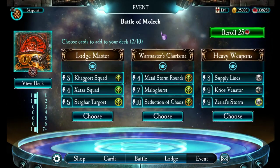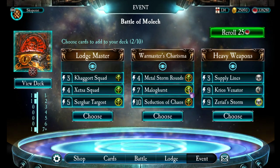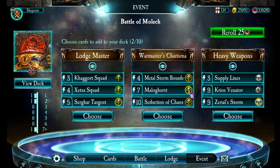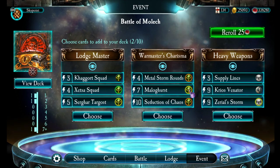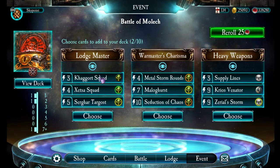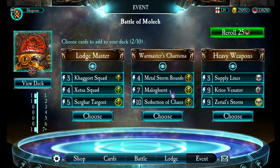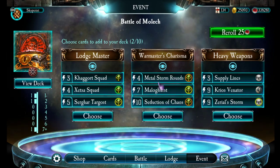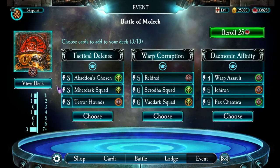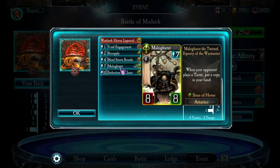Now I've got a second set, and this is interesting because it looks like it's trying to offer me Malagurst again. Will it allow me to add two Legendaries to my deck? Logmashmaster brings Sergar, Targhost, and some Marines. Warmasters Charisma brings Malagurst — it also brings Seduction of Chaos and Metal Storm Rounds. Let's try that. Oh my god, did that actually work? Look at my deck — is there no limit on Legendary cards? I appear to have two Malagursts.